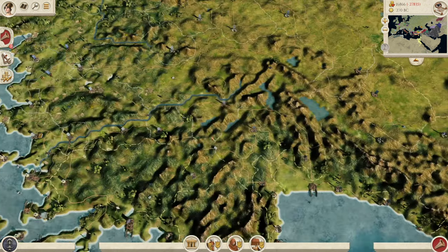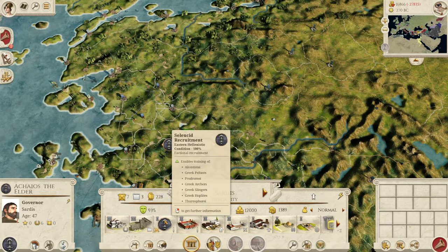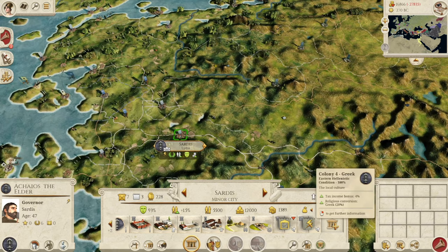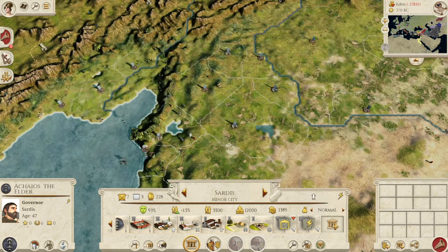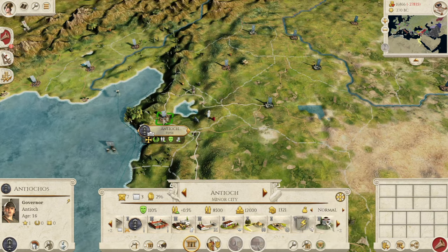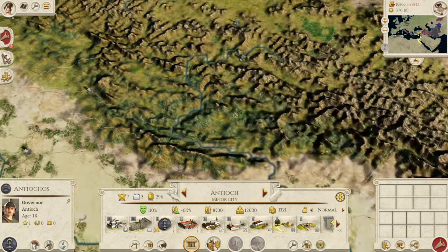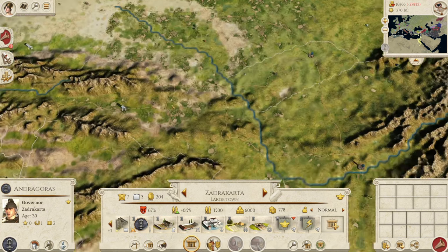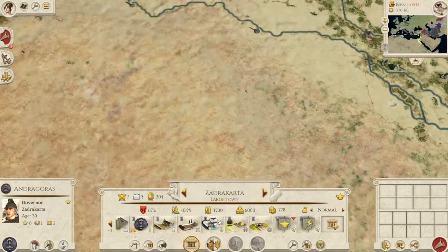Let's talk about recruitment hubs. In this game you need the Seleucid recruitment building and a Greek colony up to the highest level available. Make Sardis your recruitment hub — it already has a fourth-level colony. Antioch is your recruitment hub in the south — it has a fifth-level colony and is already Greek native culture, with Seleucid recruitment and decent barracks. In the northeast, make Zadrakata your recruitment hub. In Babylon, you don't really need a dedicated recruitment hub.